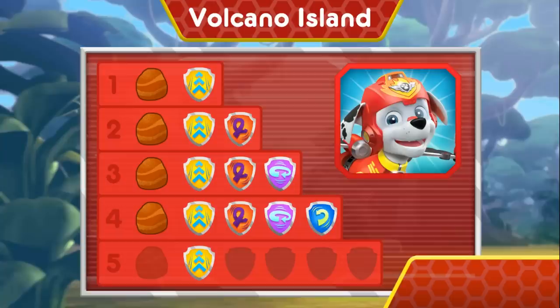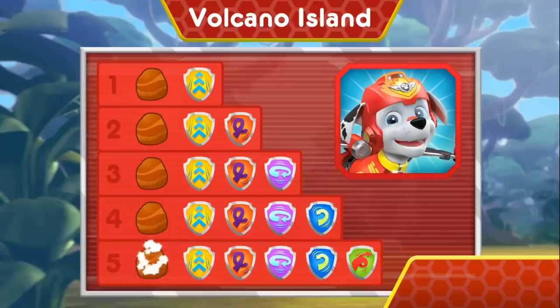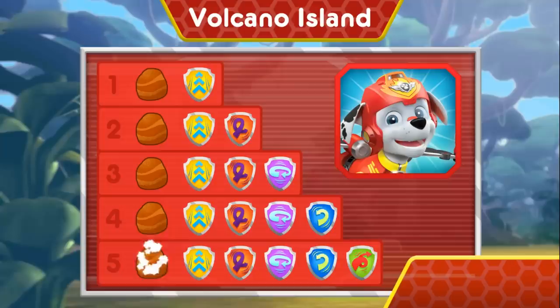You earned new badges! Alright! We collected the speed boost! Woohoo! We found the loop-de-loop! We found 360 spin! We collected the barrel roll! Woohoo! We found the front flip! You found the rock! You found all of the rocks to help Rubble stop the lava!